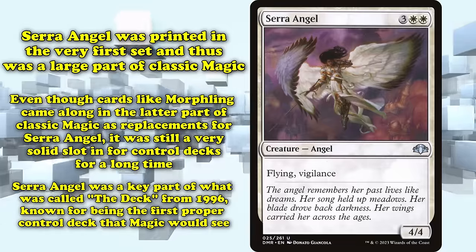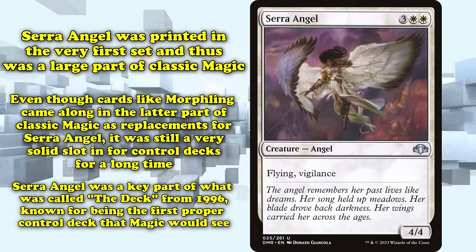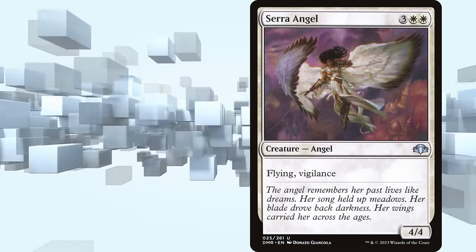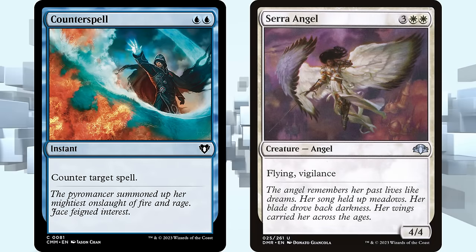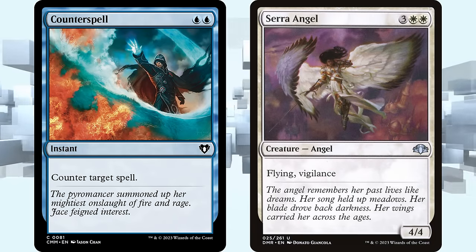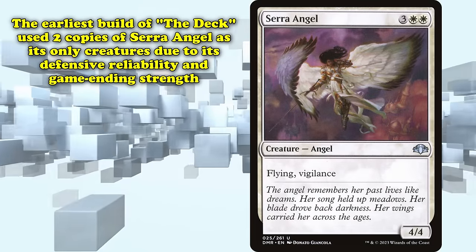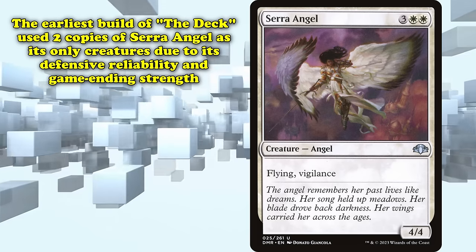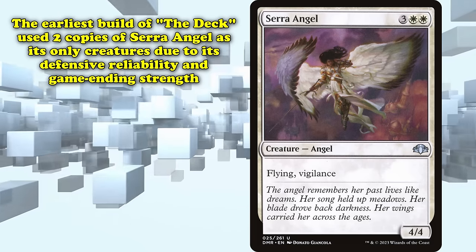In fact, Serra Angel was the key card in The Deck — a deck from 1996 that was in many ways the first proper control deck Magic ever saw. Its play pattern was not too far off from contemporary control decks, leveraging powerful interactions like Counterspell to go one-for-one with your opponent's threats until eventually running them out of action altogether. The earliest build of The Deck used two copies of Serra Angel as its only creature, opting for it because at the time it was the best game-ending threat that could be reliably cast, while still leaving defensive options if your opponent topdecked something noteworthy.